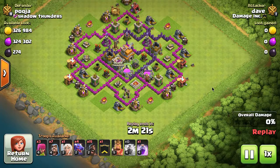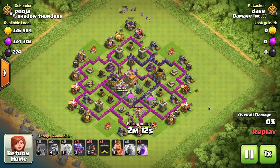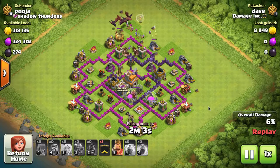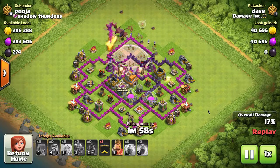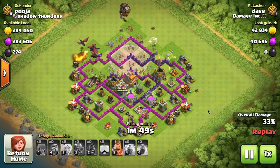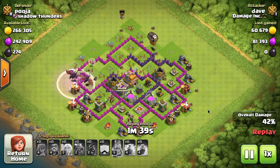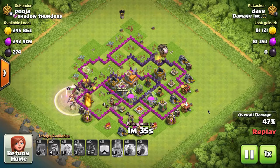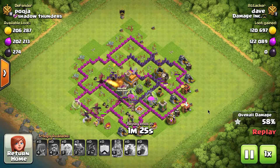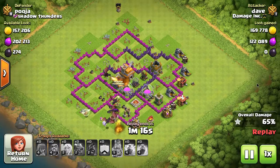Here's Dave with another dragon attack — this is going to be the dragho. Not perfectly executed, and I'm not picking on Dave; he's a trusted member of the clan so I can break down his attacks openly. He comes in first with hog riders and clears out all the defenses — that worked wonderfully. The only problem was he didn't clear out the clan castle troops first. In this case there were no clan castle troops, but you always have to pull them out before you put the first hog on the base.